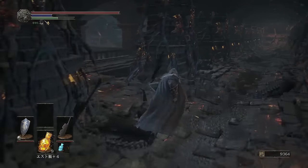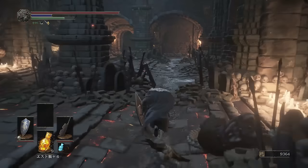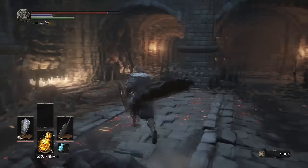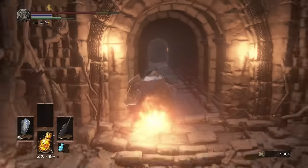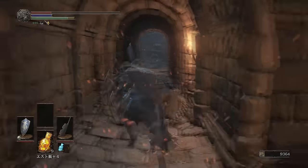If you don't know how to get to Smoldering Lake, right before the boss fight of the Catacombs of Carthus you want to hit the bridge that you cross and it unlocks a secret area. Go down there, get past the fire demon and you're going to come to Smoldering Lake. The bonfire that I was at is to the right of the fog gate of the boss fight Old Demon King.